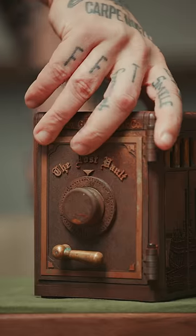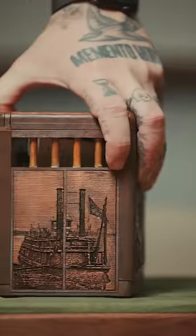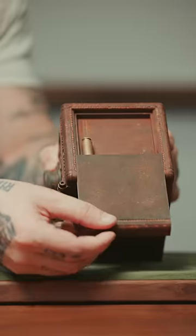This is Jesse Jane's Lost Vault Puzzle. Step one: pull down the two bars and release the top part. Slide it down to discover a bullet shell.